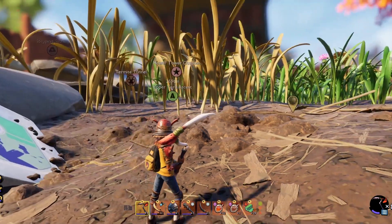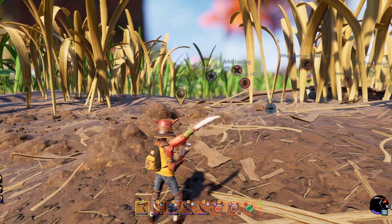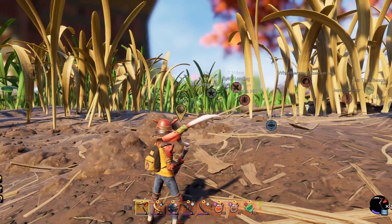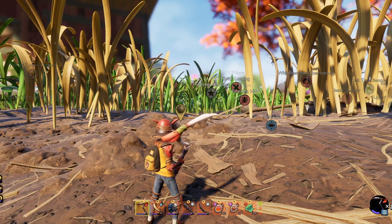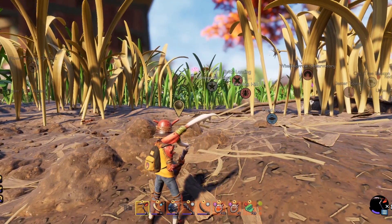Hello everybody, TheLostJoker here. I'm sure, just like me, you guys have noticed that all the burrweed in the game has recently disappeared. What's actually going on is they're invisible — they're still there, but you just have to run up and hit them in order to see them. So I'm going to give you a little tip here on how to do that.